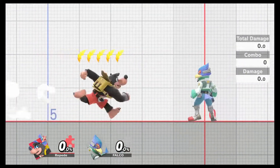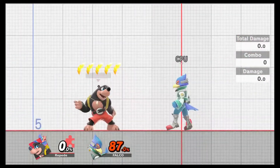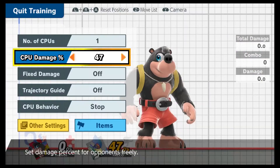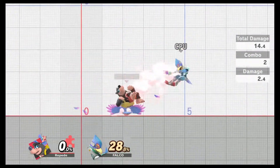Next up you got back air — it's reminiscent of Yoshi's back air. It hits three times, does a decent amount of damage, and has decent knockback at high percent. I'm not saying it's going to be a kill tool, but it will do a pretty good job off-stage.